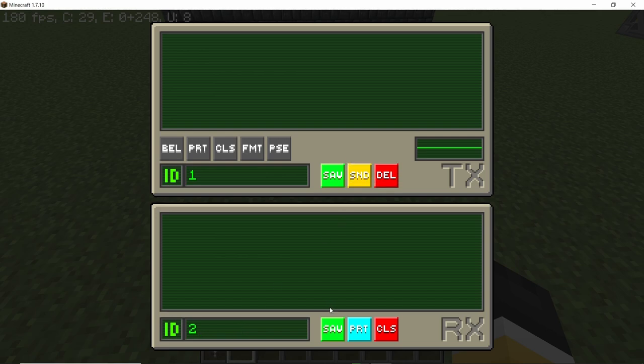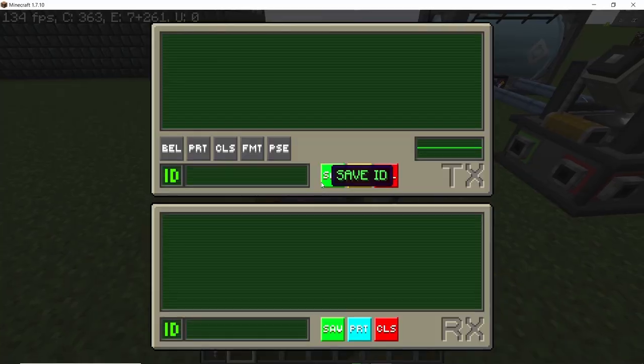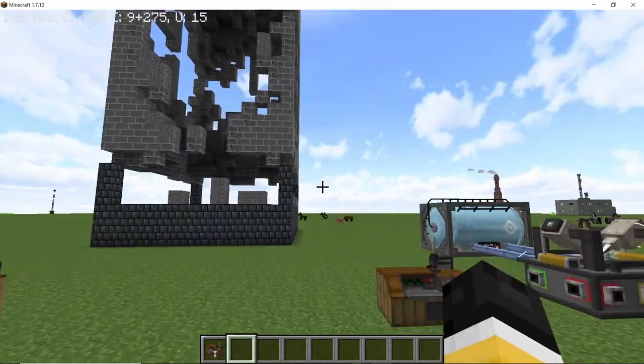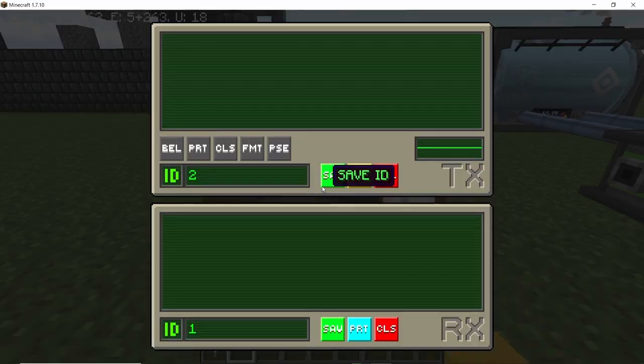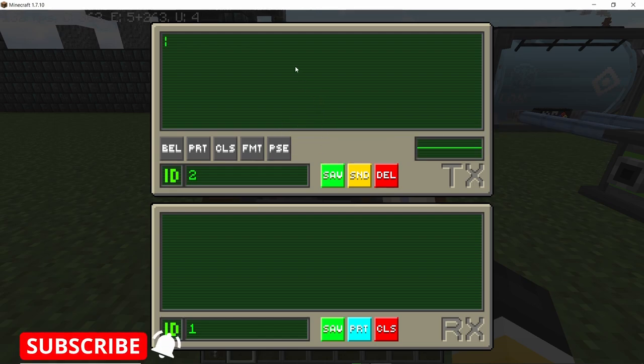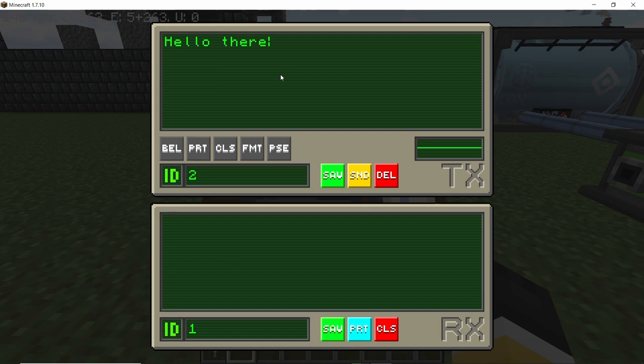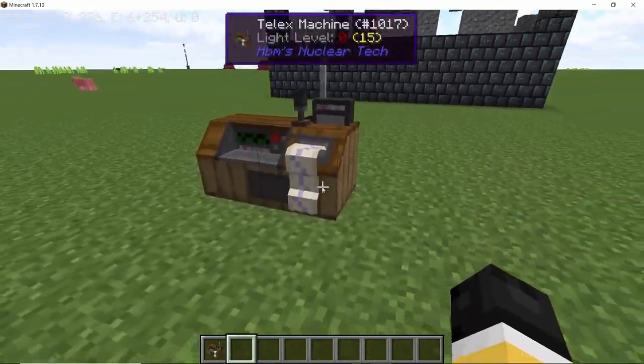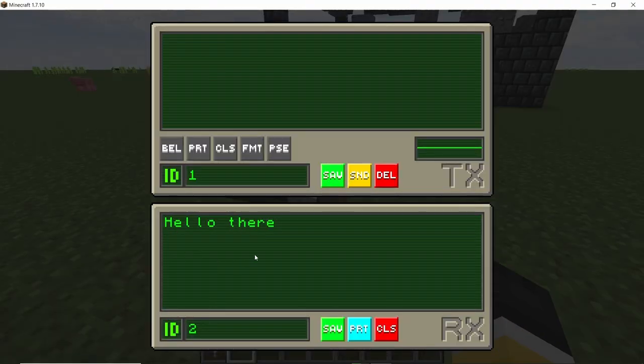On the first machine we set a sending frequency of one and a receiving frequency of two. On the second machine we do the opposite: sending frequency two, receiving frequency one. Now we can send and receive messages. For example, if I type 'hello there' and press the send button, this message will be sent on frequency two, and any machine on the receiving end of frequency two will receive this message.